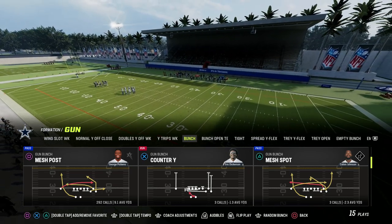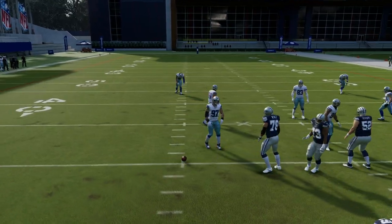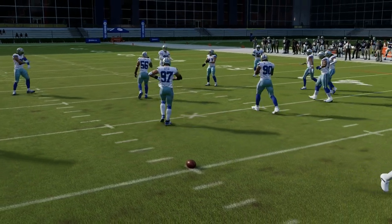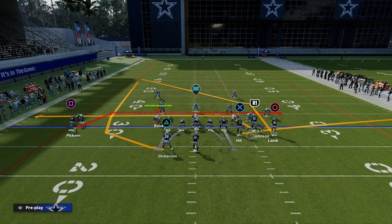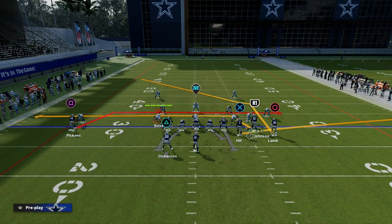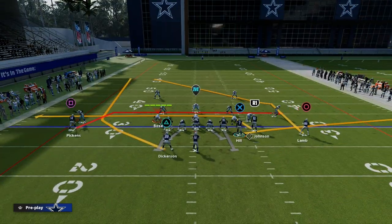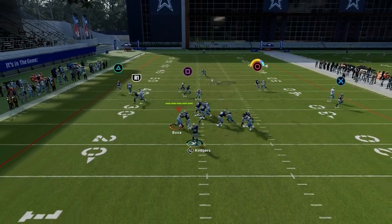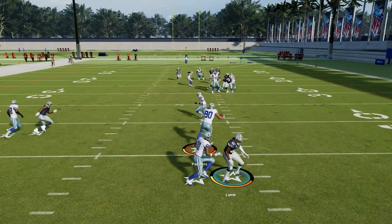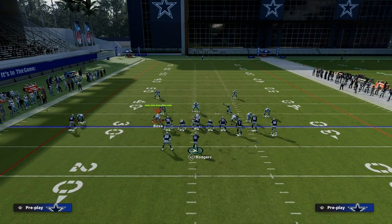Mesh Post has been one of the best plays in the game this year, and we can get at a lot of the same basic deal with this play. There are a lot of variations — you could literally just call the play as is, or you can motion a guy out on the post, which is actually really good especially if they're running a lot of man coverage, because it gives that receiver more space to ideally catch the ball.